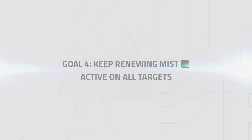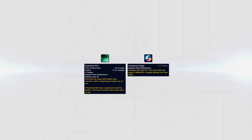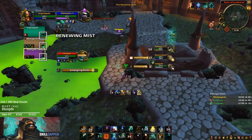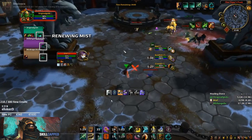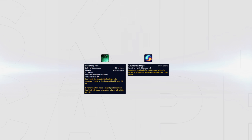Keep Renewing Mist active on all targets. Renewing Mist has two charges and you should always have at least one charge on cooldown. When Counteract Magic is picked, Renewing Mist becomes one of your top healing priorities, so the goal is to keep Renewing Mist active on all three targets of your team when playing 3v3 arena. Renewing Mist is normally a small extra HoT but combined with Counteract Magic it becomes one of your biggest healing spells to keep your team topped against dot comps or rot cleaves, for example any comp with a Shadow Priest or Affliction Warlock.